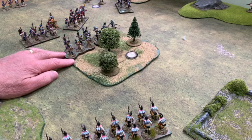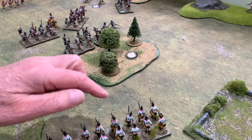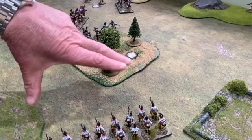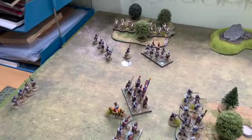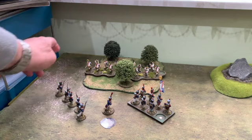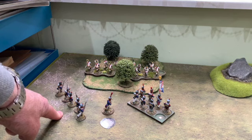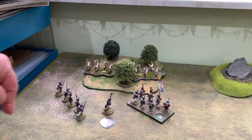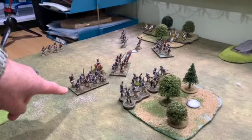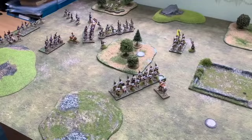The Voltigeurs then fell back through the wood - they could have a problem since the Austrians can still do volley fire and it doesn't matter that they can only see a few men; it will affect anyone along that line. In the top area, the Austrian skirmishers fired on the other French unit coming up on the left and caused three casualties, so those French are no longer in formation. The French have lost four figures here while the Austrians haven't lost any more yet.